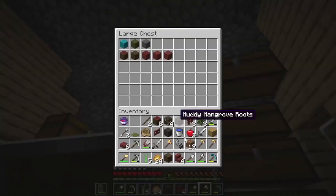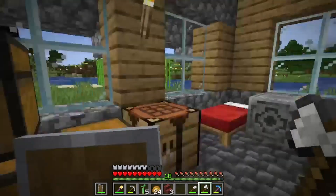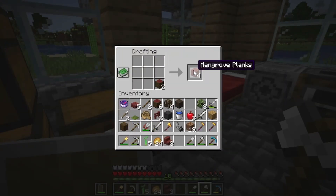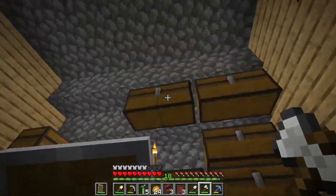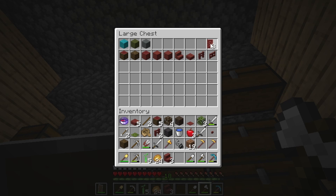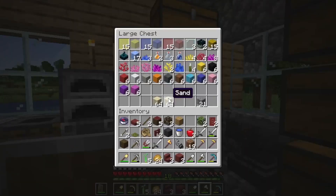There we go, and now we need a little bit more. We got the door, pressure plate, and a button. There we go. Take these back and a leaf as well as roots, and muddy roots. Cool. Let's throw this somewhere — the chest is kind of full, but it's fine.